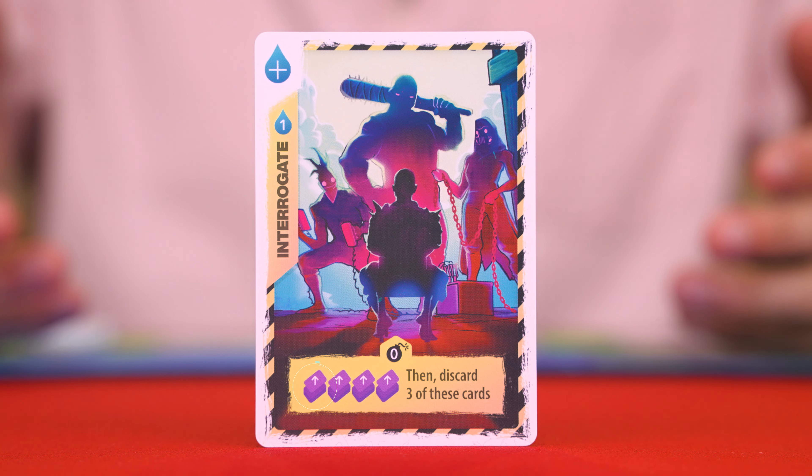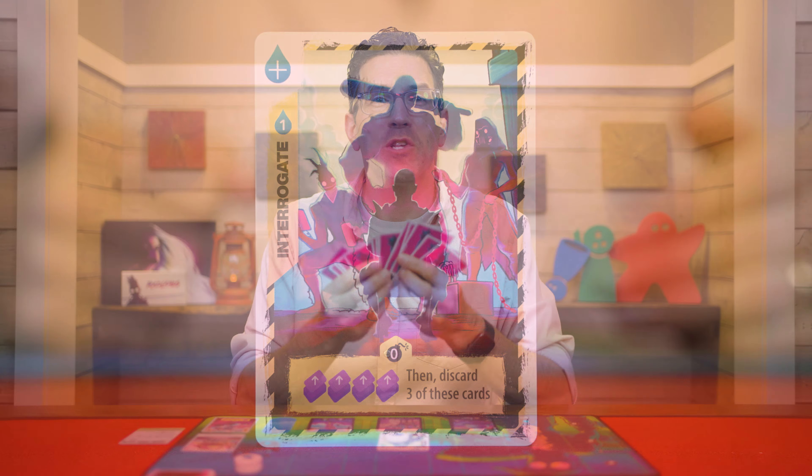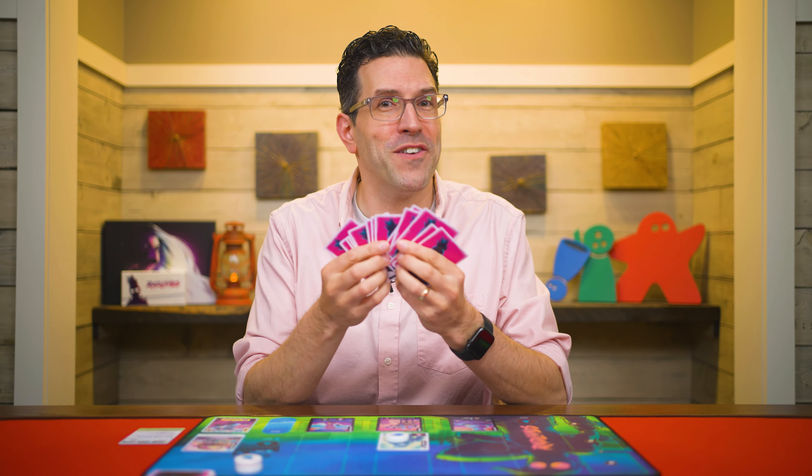Now let's learn exactly how all the different symbols work. This symbol simply means you draw the top card from the deck. Here it's telling us to draw four cards and then discard three of them. There's no limit to the number of cards you can have in your hand, and if you ever run out of cards in the deck and need to draw more, just shuffle the discard pile into a new deck.